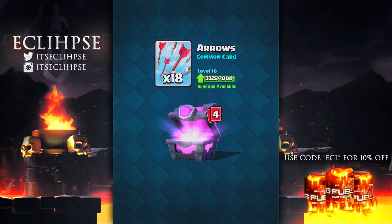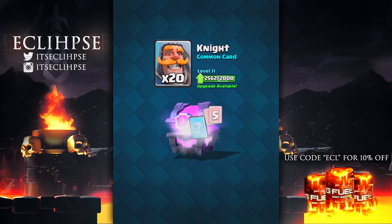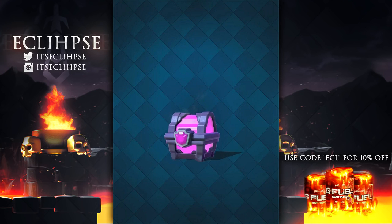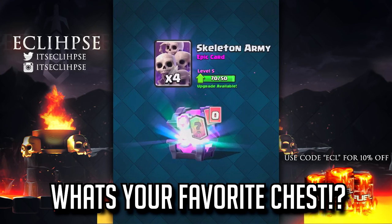At this point I would really like to get a legendary just because magical chests never seem to give me legendaries. I don't know what it is — I feel like they kind of decrease the odds. I know they didn't, but that's just kind of how I feel. If you guys haven't left a comment yet, let me know what your favorite chest is.